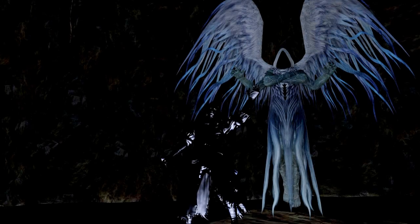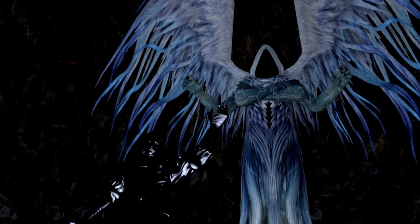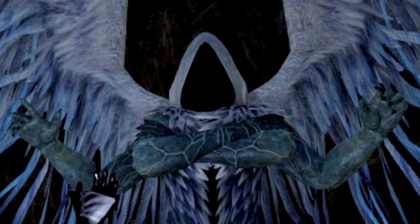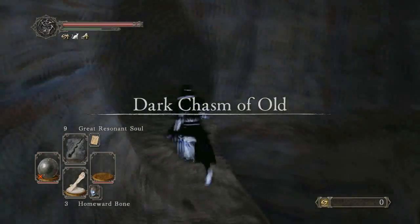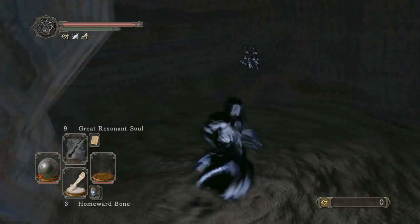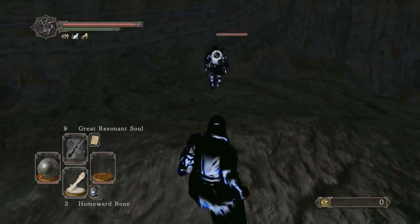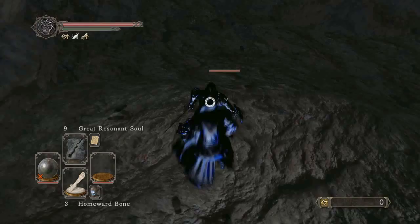Hey guys, LA here. I'm going to show you the Dark Lurker dungeon skip that I found with help from my chat. It took me about 10 to 11 hours to figure this out. It's a very cool skip. It starts in the Dark Chasm of Old, as you just saw, and we're going to use a Ricard to get the parry walking glitch. This is done on an earlier version of the game because they patched this glitch.